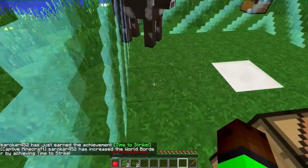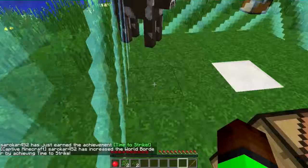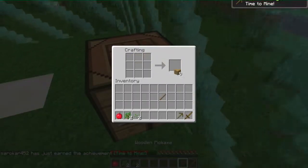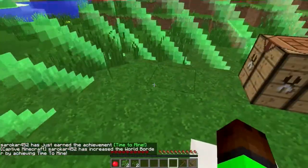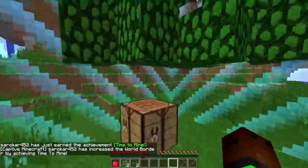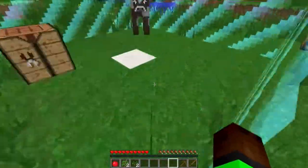Now what do we have next? Time to mine - two sticks and a pickaxe, basic Minecraft. We are like wheezing through these achievements, but it is a good game. I promise it's probably going to get harder later on because some of the achievements are going to get harder.